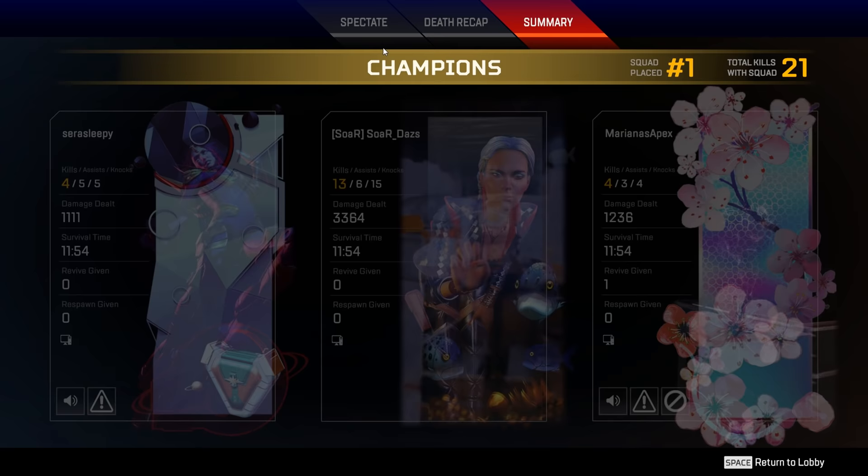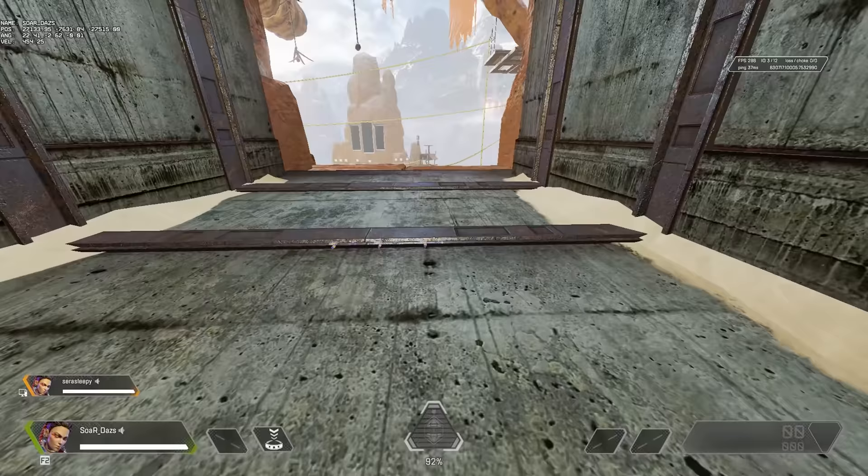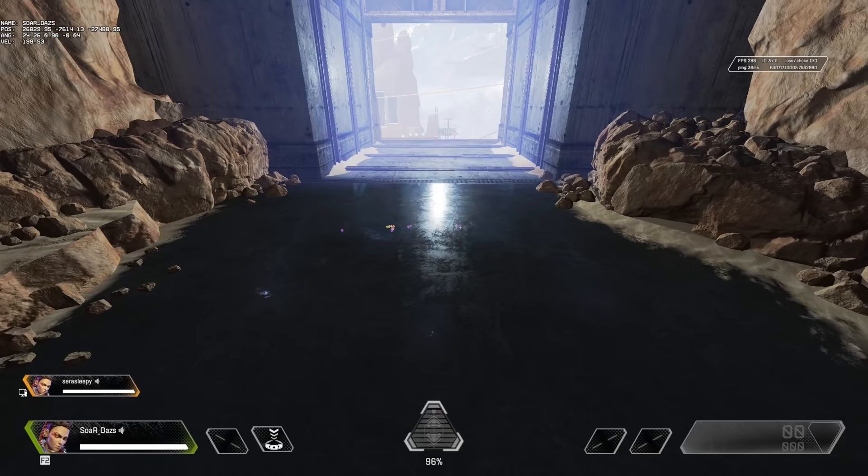Now let's cover the advanced portion of Loba's passive. Even in the test range here, I move forward and you instantly see the loot populate. Remember just how far away this is — seeing through walls and knowing when an enemy can pick up items. I have a teammate down below as an example, and as she loots those items, you can see how they disappear.